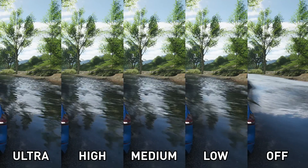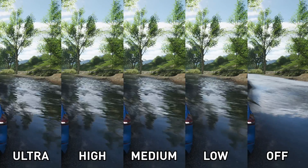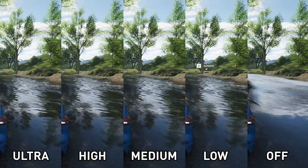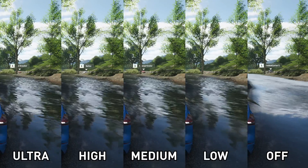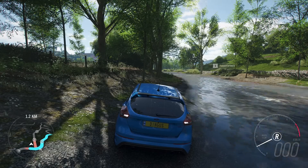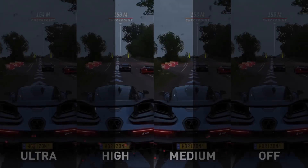Screen space reflections (SSR) is one of the settings that adds significant realism to the lighting system, particularly reflections from surfaces like water. The difference between ultra and high isn't that large — slightly reduced draw distance with high, but hard to spot most of the time. Turning SSR off is a significant change and looks pretty unnatural. Simply switching from ultra to high gives the largest performance improvement of 5%, which I feel is absolutely worth it — so I'd recommend using high here. SSR off is around the same performance as medium for much worse visuals.